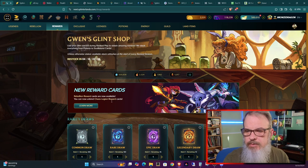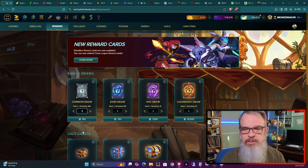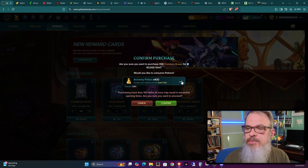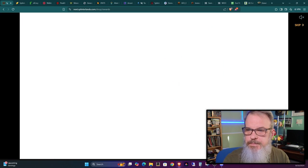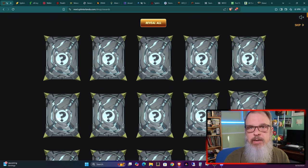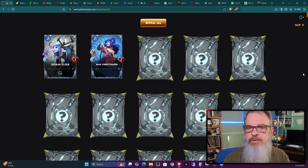Now we've bought those merits and those will be available to use, so we'll have some Gladius packs to open. Let's go into the common draws and buy 400 — that's the max. I'm not going to use alchemy potions on the commons purposefully. There are a lot of cards to uncover, so I'm just going to let it reveal them all. Then we'll go in and do combinations and see where my set stands after that.